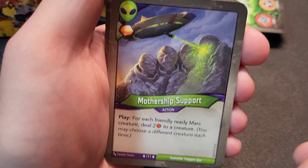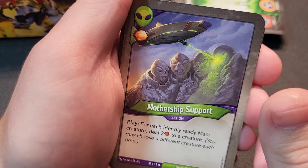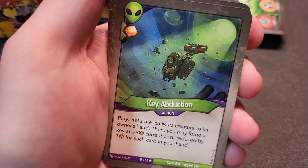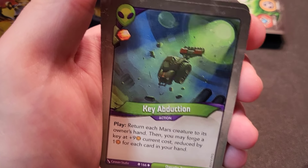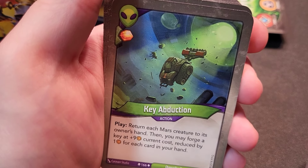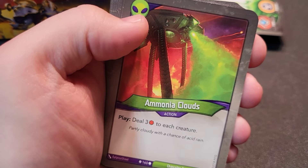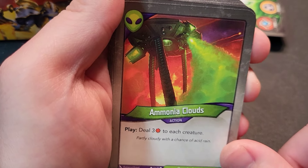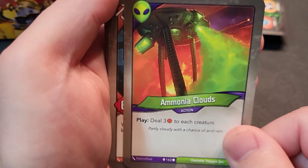Phosphorus Stars — stun each non-Mars creature, gain two amber. Mars Mothership Support — for each friendly ready Mars creature, deal two damage to a creature. Six Mars creatures total, that's good. Key Abduction — return each Mars creature to its owner's hand, then you may forge a key at plus nine current cost reduced by one for each card in your hand. Not a great key forger in this deck. Ammonia Clouds — deal three damage to each creature, which hurts you too.